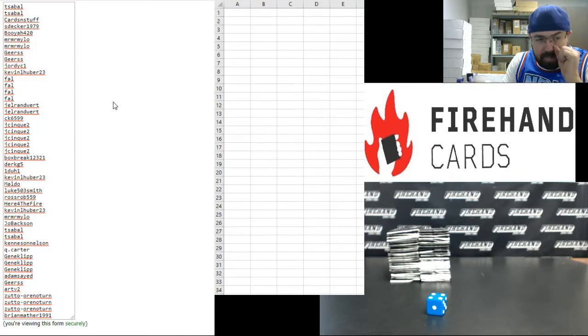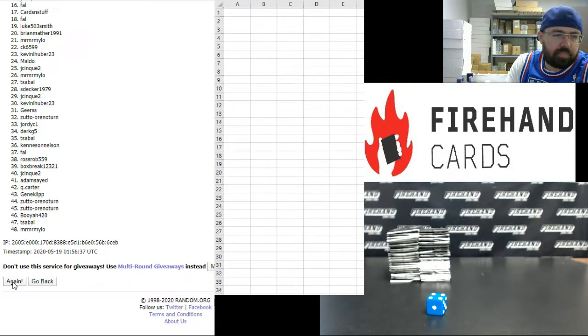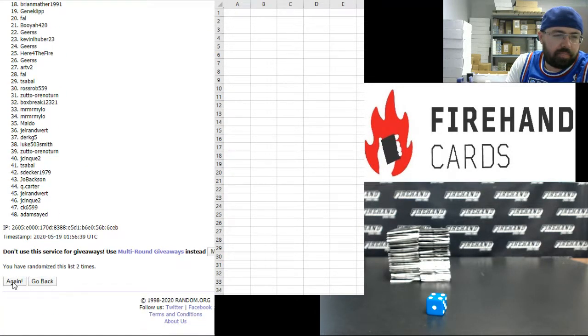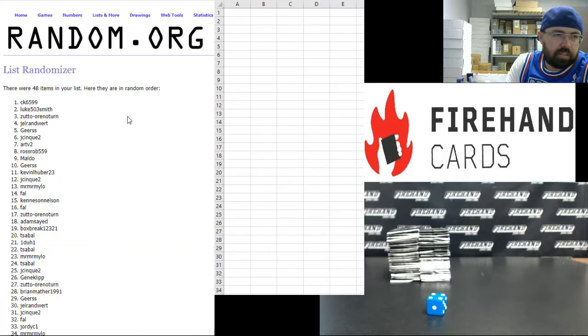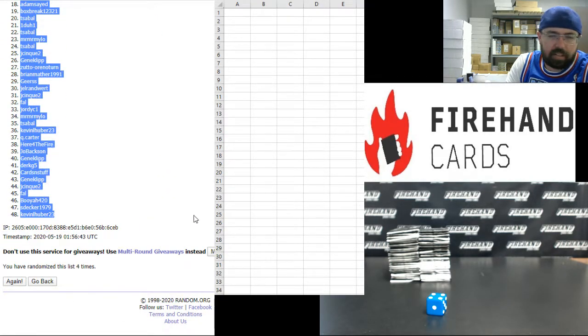T-Sable is up top, Brian Mather and 1991 at the bottom. Four times — one, two, three, four. CK6599's got pack number one. Kevin L. Huber has the last pack.